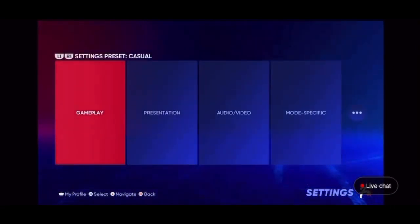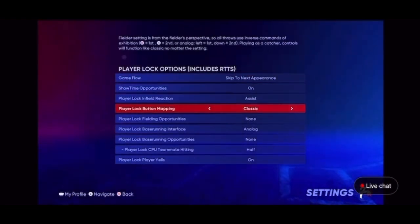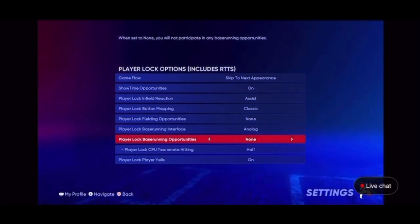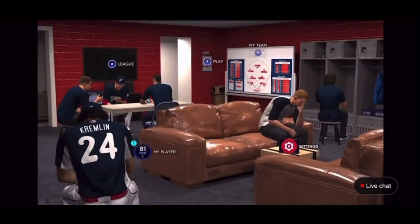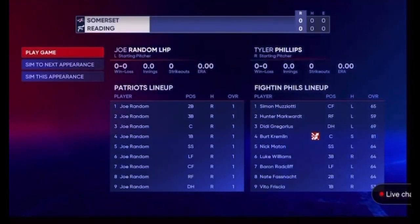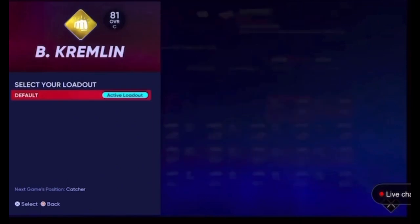Under mode specific settings, you have to make sure fielding opportunities is set to None. You have to make sure both of those are on None, or else this will take too long. It's full of just one overall Joe Randoms. So click your loadout and go in.